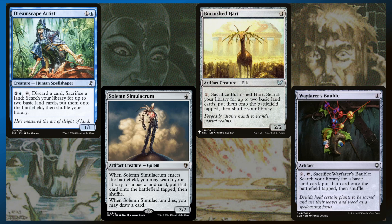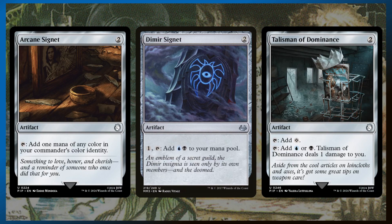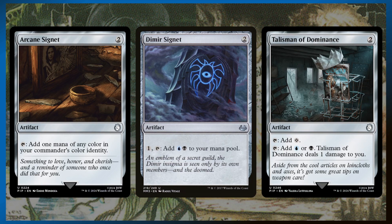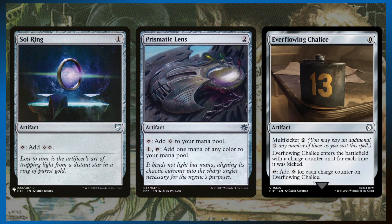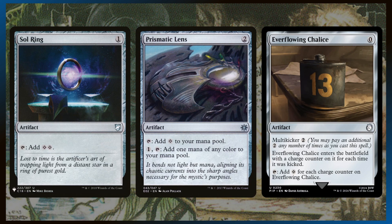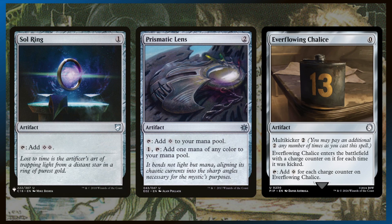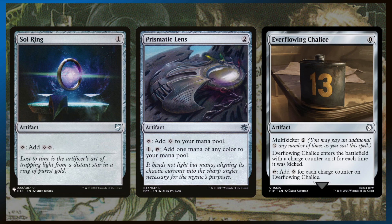In addition to Dreamscape Artist, the other cards that can get us some basics are Solemn Simulacrum, Burnished Hart, and Wayfarer's Bauble. They all help us get basics, and we can reanimate Solemn or Burnished Hart to get even more land and ramp further. For colored mana rocks: Arcane Signet, Dimir Signet — great. Talismans I used to not be so hot on, but I like them a lot now; the little bit of life loss is usually not that important, but they can still tap for colorless if needed, giving great flexibility. For colorless rocks: Sol Ring is absolutely busted in a big mana deck. Prismatic Lens can filter for a color if needed. And Everflowing Chalice — in a big mana deck you could potentially pump the multikicker a couple times and get three charge counters on it, and then it taps for three mana. One of my favorite mana rocks.